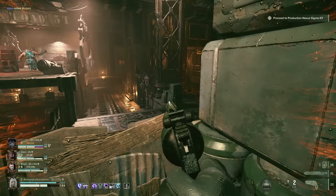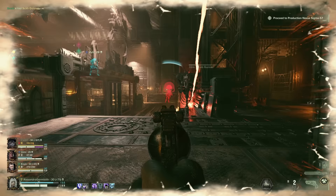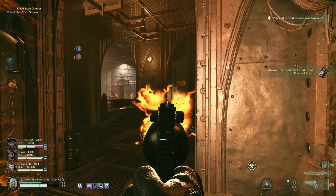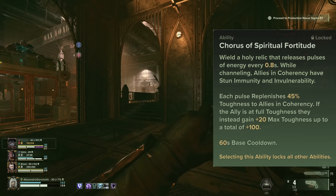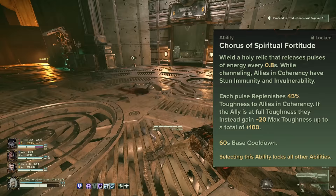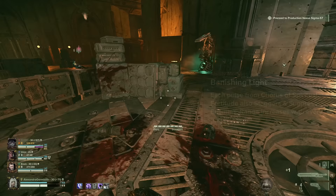Those were the core talents in the talent selection narrative. Now let's take a look at the first variation, which uses an Eviscerator alongside a more supportive build path. The purpose of this build is to have as much uptime as possible on Chorus of Spiritual Fortitude, allowing you to frequently provide windows of invulnerability to your team, as well as bolstering your team's toughness. Chorus is also excellent at creating space, and can completely shut down enemy aggression with Banishing Light, staggering anything that gets too close.